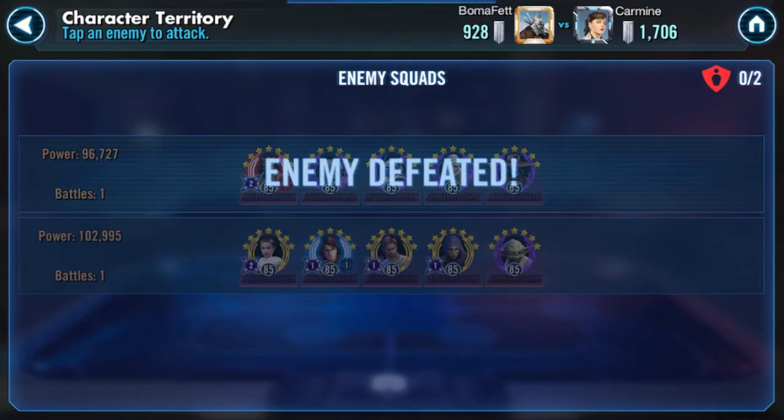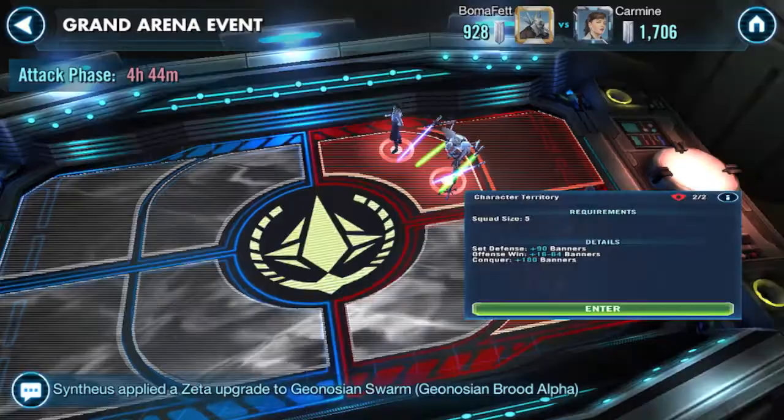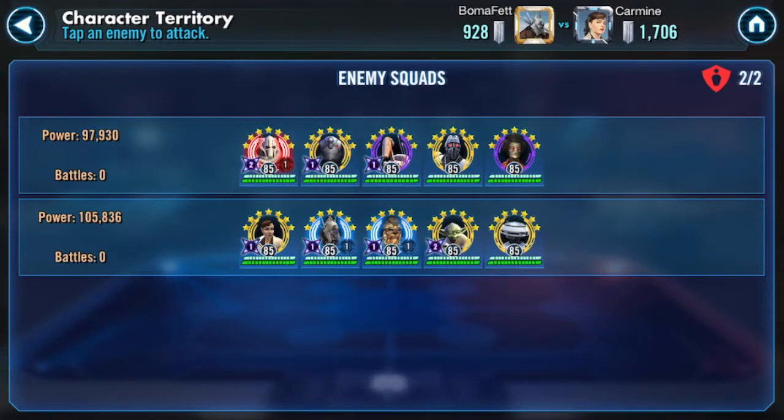So we've opened up the back. Sure enough, exactly what I thought was going to be there is there — the Relic First Order squad with Hux, and Geonosians. I know exactly which counters I'm going to take against these and I know they will work no problem. So I decide to go to the front zone and do the riskier counters first.